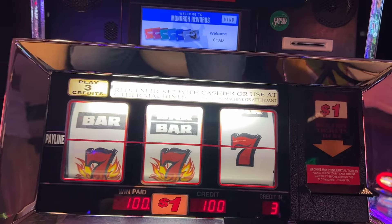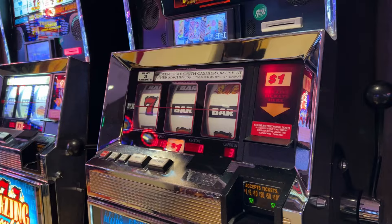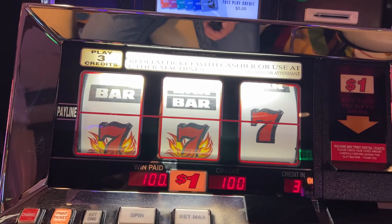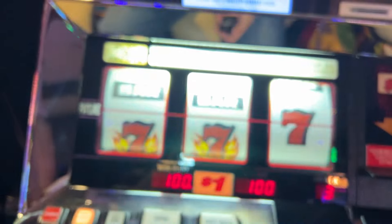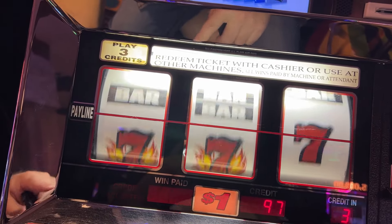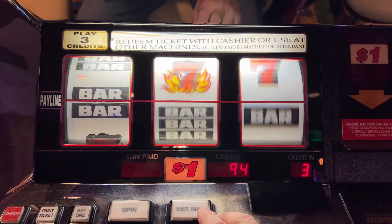Alright guys, we are back at Blazing Double Red Sevens, machine number three. Those are the first two I played — the first one was no good, that one gave me $1,200. Let's see what this one can do. Again, a dollar machine, three credits per spin, we're going to do 30 spins and then cash out. Here's the clicker, still has 60 from the first two machines, we'll get that to 90. These old games can be tricky and temperamental sometimes.